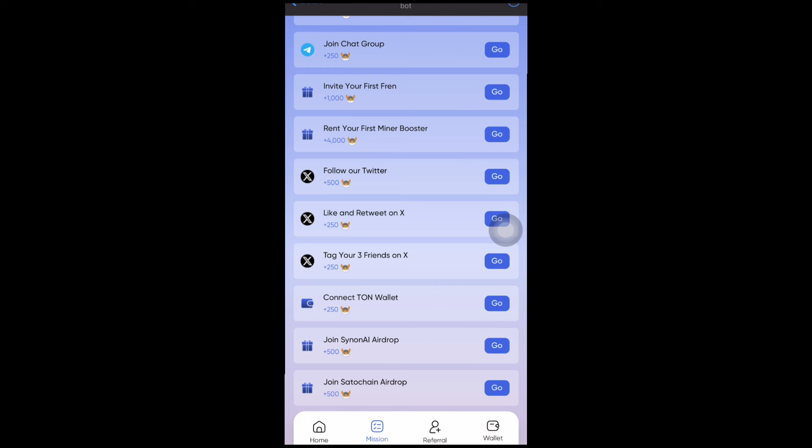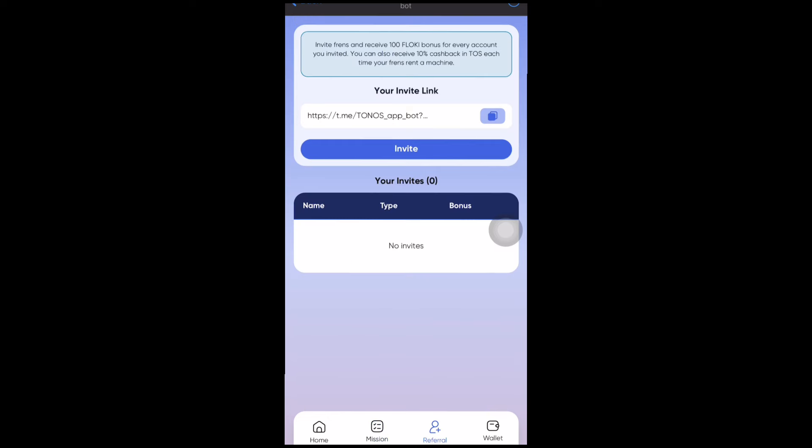You can also rent your first miner to earn 4,000 Floki INU tokens, and so on. There are other features: you can follow them on Twitter, like and retweet, tag your friends, connect your wallet, and join some Sonya airdrop to earn Floki INU tokens. On the referral page, you can invite your friends and receive a 100 Floki INU bonus for every account you invite.